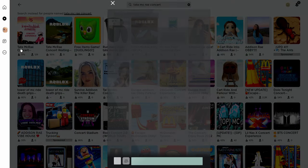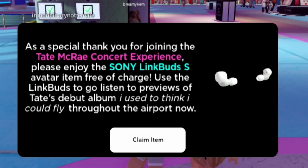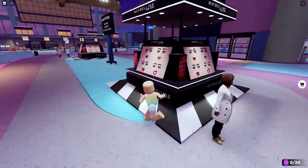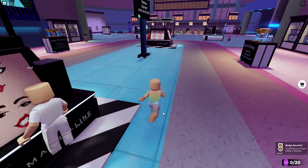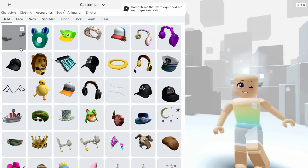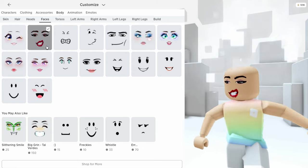Now let's join the Tate McRae concert. Once you join the game, you're going to get the Sony LinkBuds completely for free. Then head over to the makeup stand and try on all of the faces to get the Red Lip Tate McRae face. Let's check these out and see what they look like — ooh, those are cool! I love the LinkBuds, and here's the face.